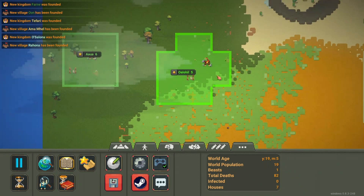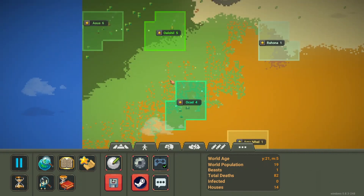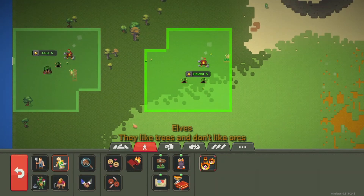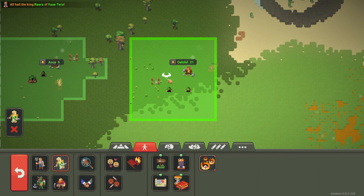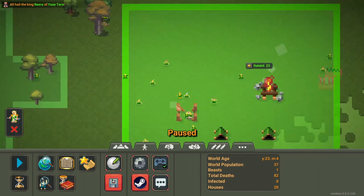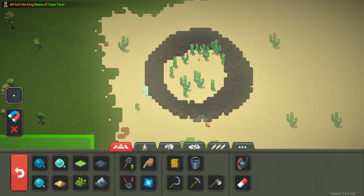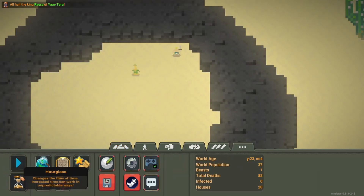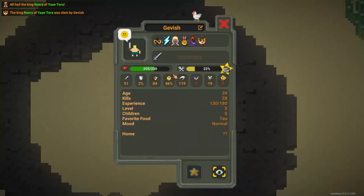Speed up time and wait for them to have a king, or spawn a few more people to make it faster. We already have a king — take Gavis from here, put him right there, cut the trees, and let him fight. He killed the king — now he should be a king slayer!